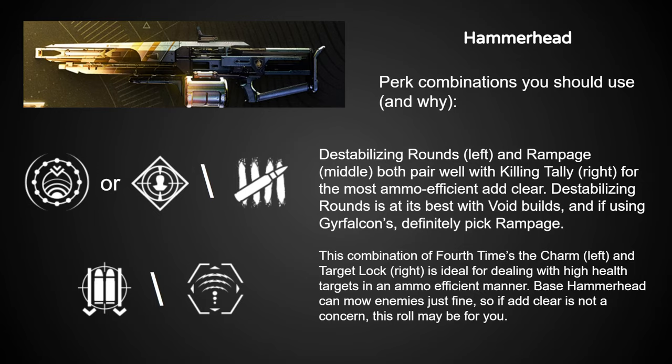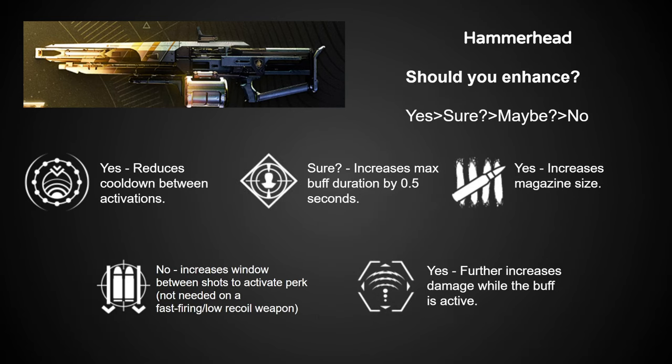If you don't have a machine gun like Retrofit Escapade, Fourth Time's the Charm and Target Lock puts in work against higher health targets and is pretty ammo efficient, especially with how stable 450 machine guns are in general. Overall, Hammerhead is a super ammo efficient add-killing option compared to a lot of other machine guns, and the perks are pretty well worth enhancing — minus Fourth Time's the Charm — so your Hammerhead will only be getting better as time goes on.